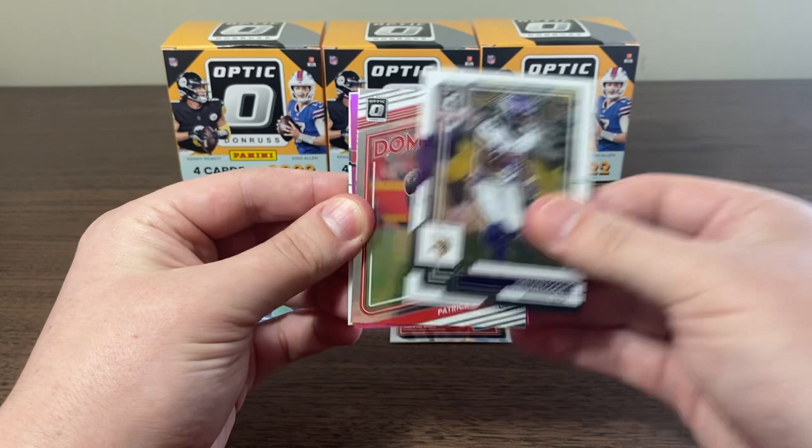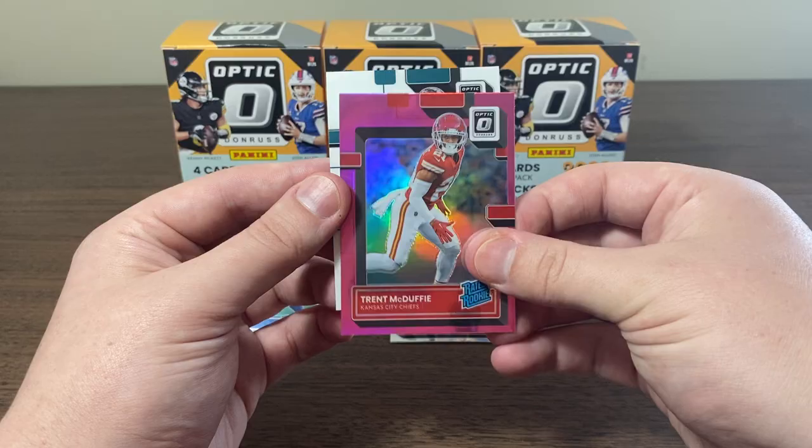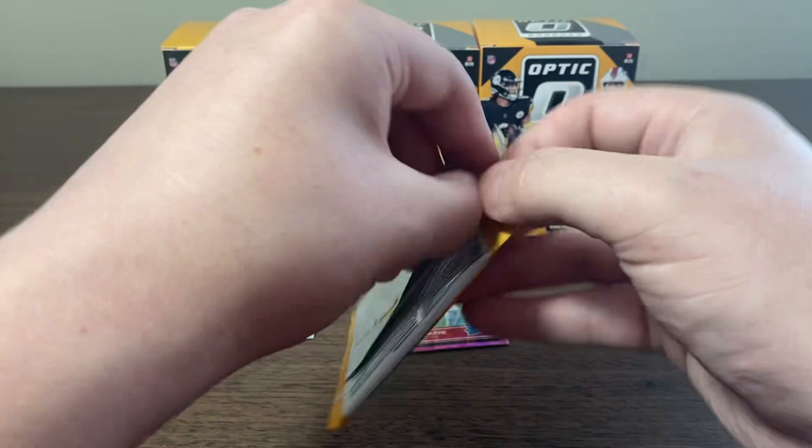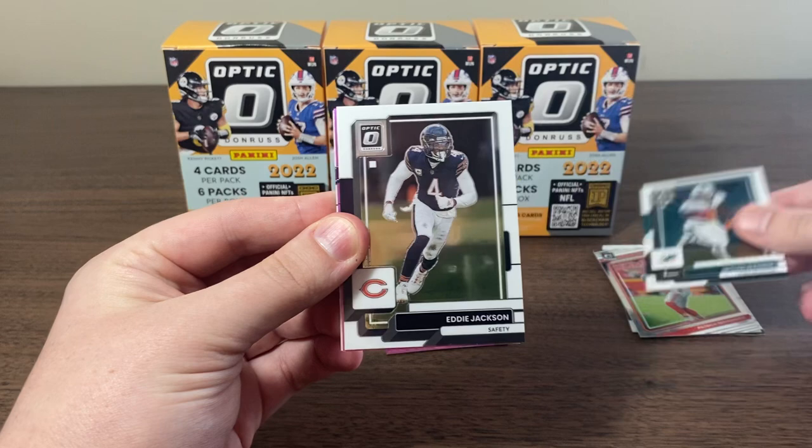Looks like an insert — Dalvin Cook Dominators. Patrick Mahomes is the first one I've seen of that. Trent McDuffie on the pink — that's a nice one. And Trayvon Walker. So already getting different rookies than we did in the last video. Our two blasters were damn near identical as far as the rated rookies, so it was kind of brutal.